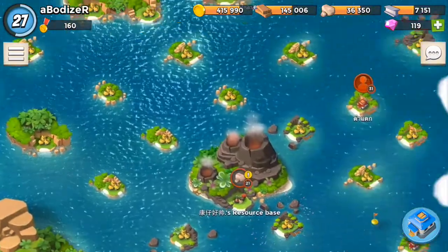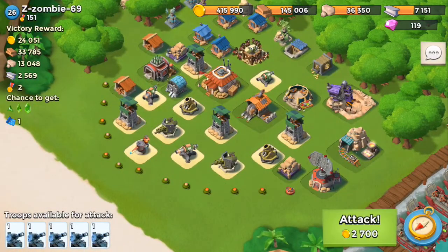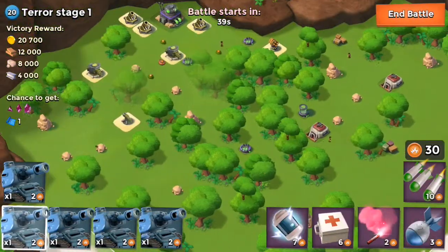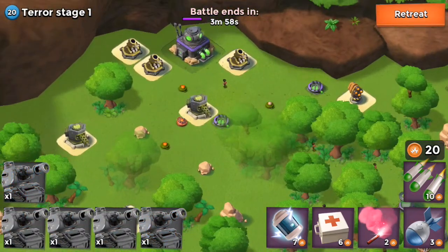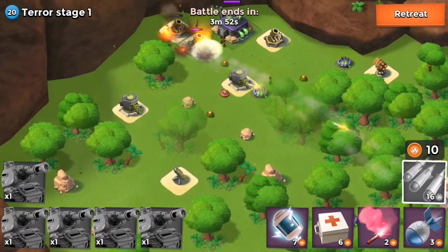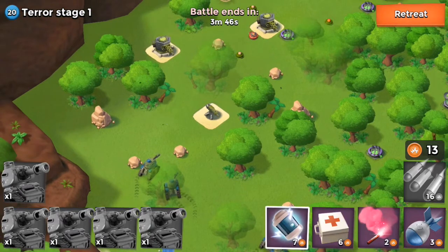There are no other bases nearby, so there's a level 26 base but it seems a little bit hard because the defenders are quite high level, so I'm not going to attack that. I'm going to Doctor Terror stage one because I really need the iron. In this case there is no cannon, so I will just destroy the mortar because I think it's stronger than the machine gun.